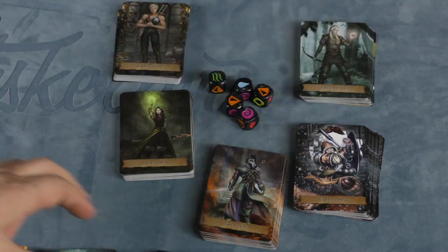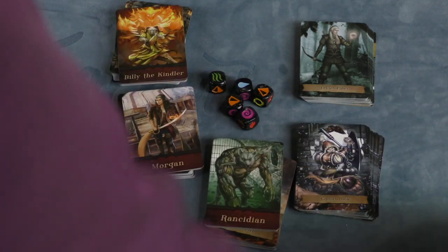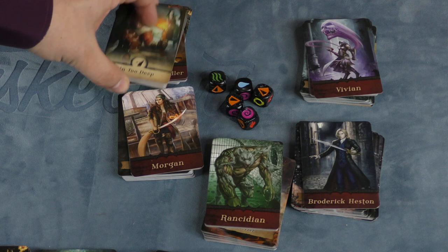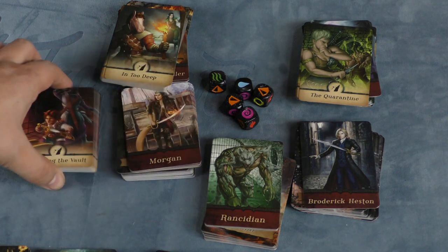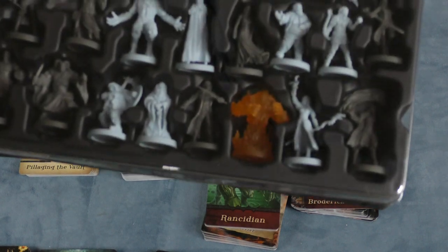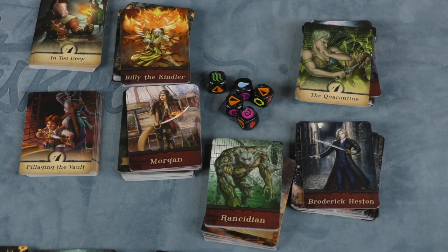These five heroes are in the game, but that's not it — they also have five new villains: Billy the Kindler, Morgan, Rancidane, Broderick Heston, and Vivian. Considering there are only three villains in the base game, this adds a ton of variety. We also got some new things in Two Deep: Pillaging the Vault and, a little on the nose, the Quarantine. Rancidane is the most ripped rat I've ever seen. Morgan brings a pirate. Billy the Kindler is the guy who comes with his own little fire elemental, and that's possibly one of my favorite names for a villain ever.